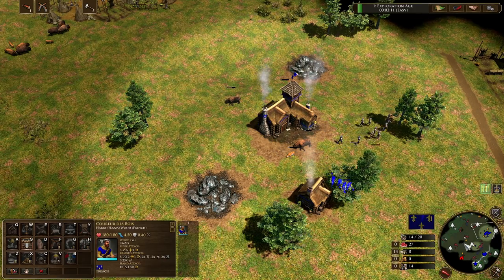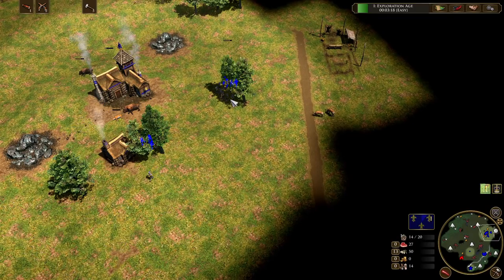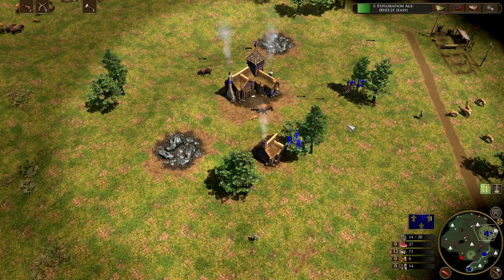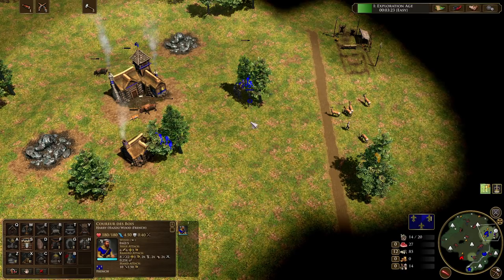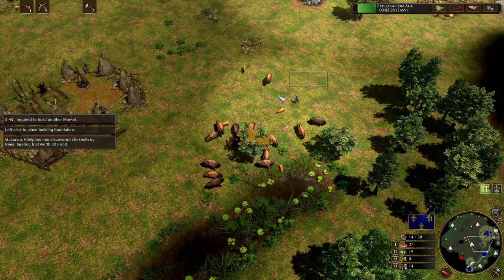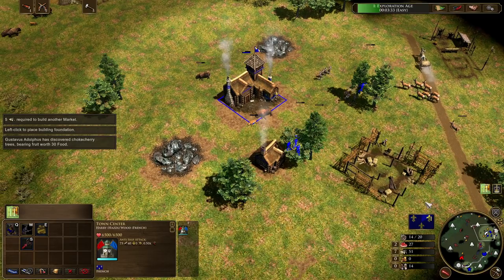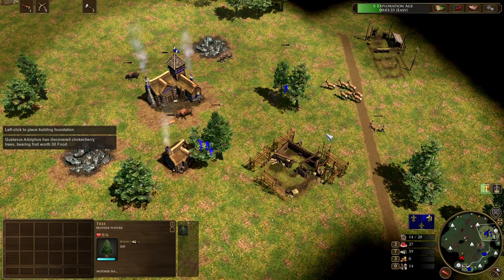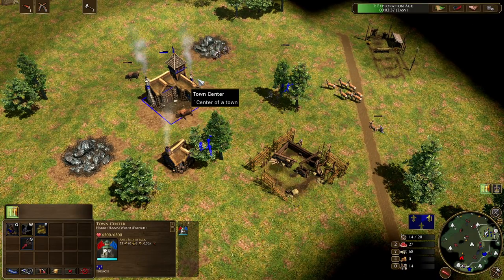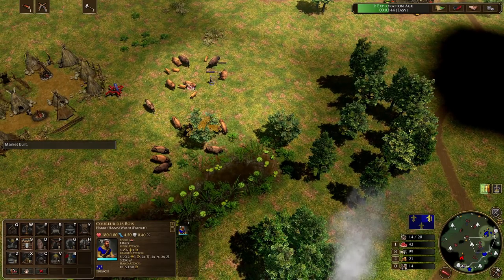During the transition we're moving everybody over onto wood, and we're going to begin herding as well, sending a villager out to herd. We're going to drop down a market. The first things we're aiming to get from the market are our Hunting Dogs upgrade as well as our Placer Mines upgrade. We'll make sure we get those ASAP — there's a nice big hunt out here.